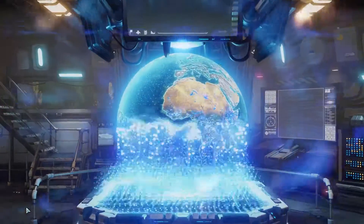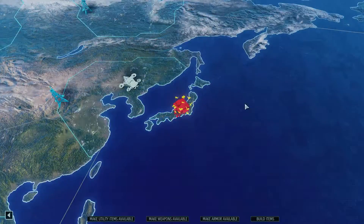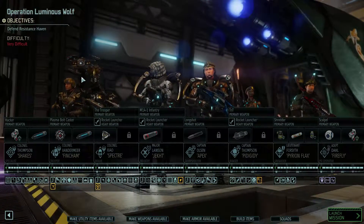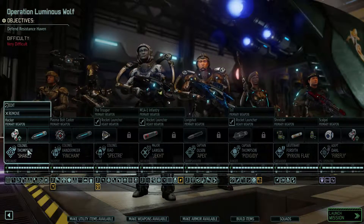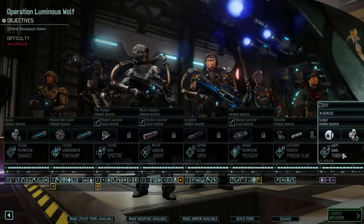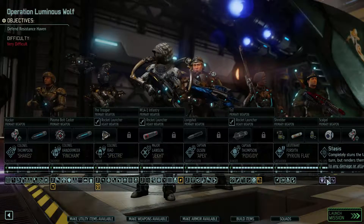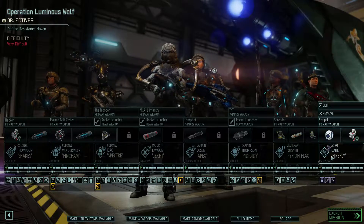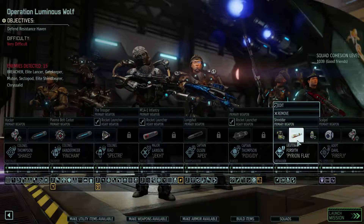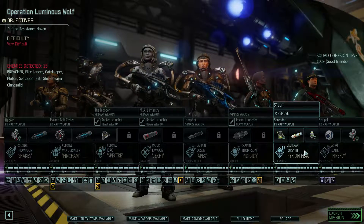Alrighty. While offline, I've taken the liberty of selecting and outfitting a squad. Let's take a look what we've got. It is a resistance mission, so we've taken the best of the best. We've got a bunch of colonels here: Thompson, Vandermeer, Shao, Lawson, Olsen, Thompson, Forsyth and Dole. Dole is really just there as a stasis user, just to buy us some time on particularly high-value, dangerous targets.